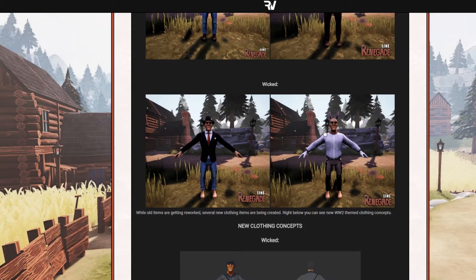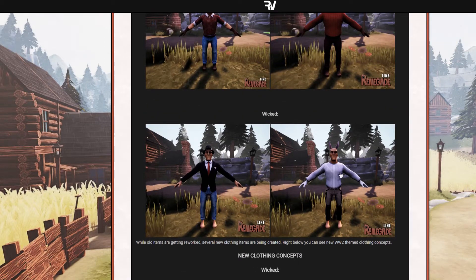Bunny ears — I think they are pink. Yeah, they are pink, though they look a little purple. But there are no purple ones made yet, or they made purple just for fun, because that's going to be a new clothing item you can buy in the shop. While old items are getting reworked, several new clothing items are being created. Maybe they are purple and just available in the shop — not rare. The red ones are rare, the blue ones are exclusive, but that costs a lot of money.